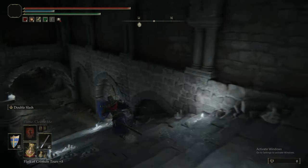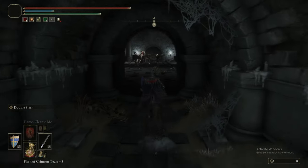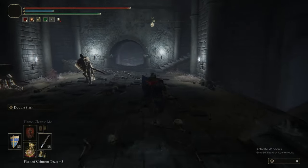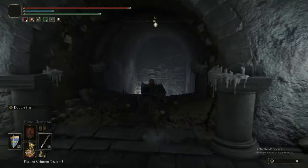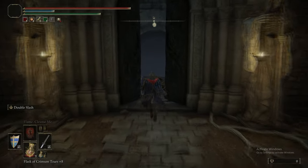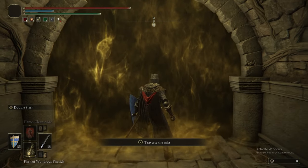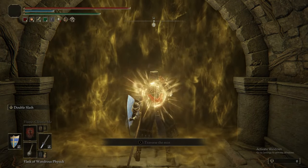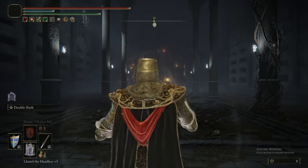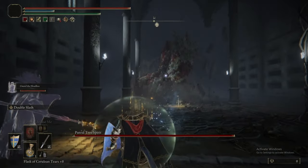We are about to fight another Ulcerated Tree Spirit. This one is scaled way higher than we are, so it's actually tough. We're going to try using Double Slash plus Bloodflame Blade — in my testing that was the best approach. We're also going to summon Lhutel for this boss fight, because the Imps just get absolutely decimated by this thing. We need to immediately summon Lhutel, and make sure you've got your Golden Vow and Physic Flask on immediately.